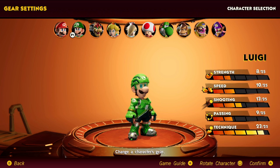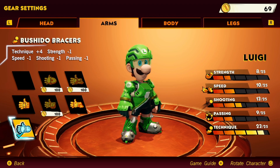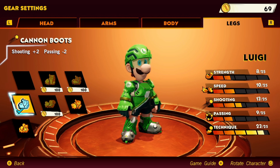The first build is going to be the Striker Luigi, which will put all the points I can into technique or shooting. Compared to the other strikers like Mario and Rosalina, Luigi just doesn't seem to have as much shooting potential, but he does have a very high technique without a lot of investment. This build uses the Trick Helmet, the Bushido Bracers, the Cannon Plate, and the Cannon Boots. Since his technique is so high, I can invest two items into shooting instead.